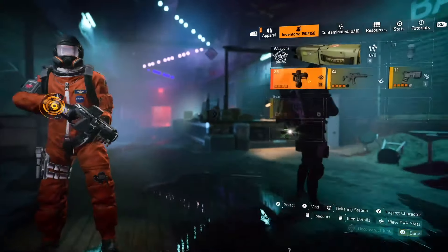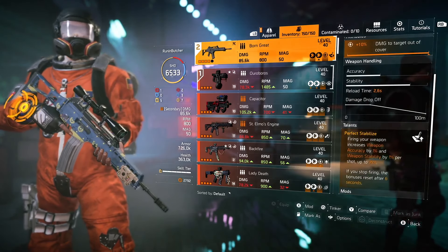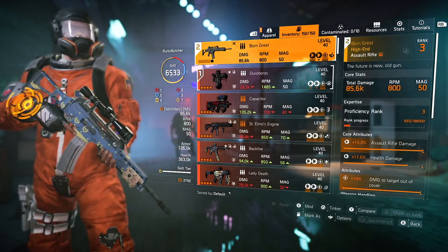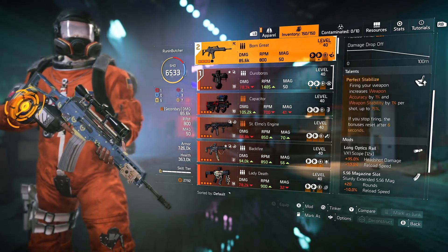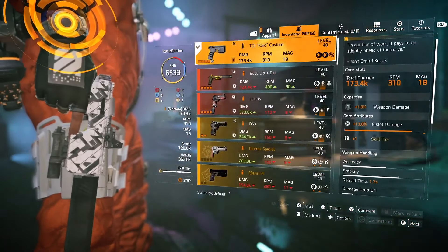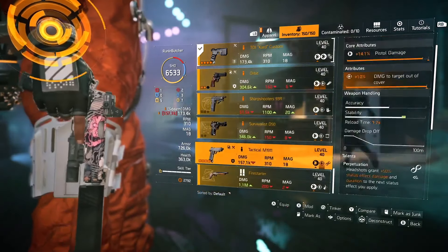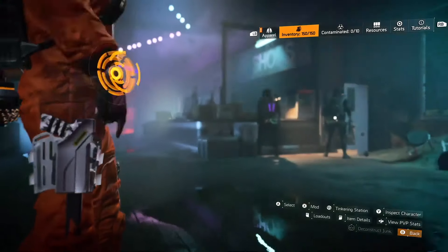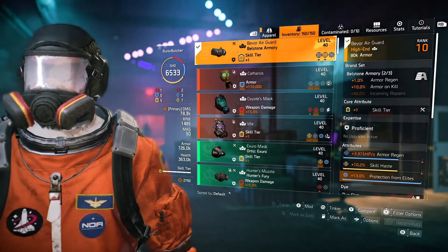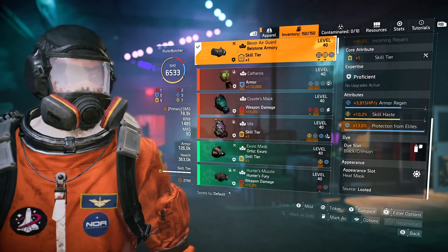When behind cover we gain the Overwatch buff and the backpack damage buff. So we have 15% extra damage from the backpack talent, 12% additional weapon damage from the Overwatch talent, 15% weapon damage from Piccaro's named holster, plus one red core attribute and Walken Harris giving us an additional 5% weapon damage. DPS-wise this setup is really decent with the Ouroboros Exotic SMG.